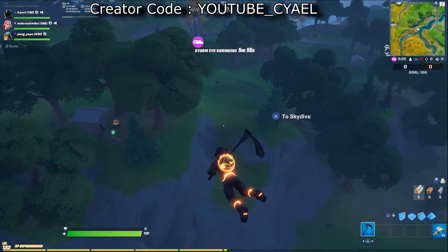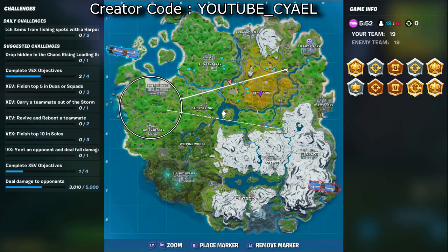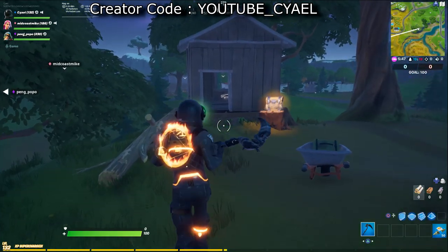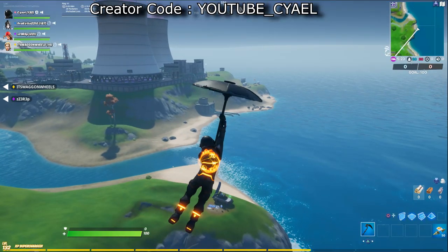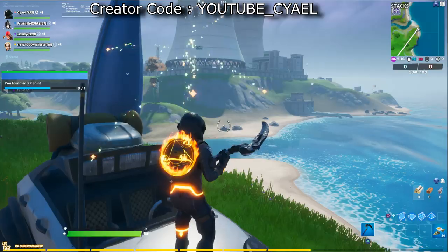XP coin 19 is kinda close to Steamy Stacks. If you go southwest from Steamy Stacks, or northeast from the farm, you'll find it. XP coin 20 is south of Steamy Stacks, and I will be highlighting it for you.